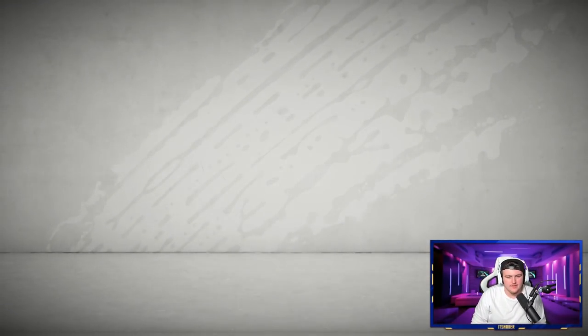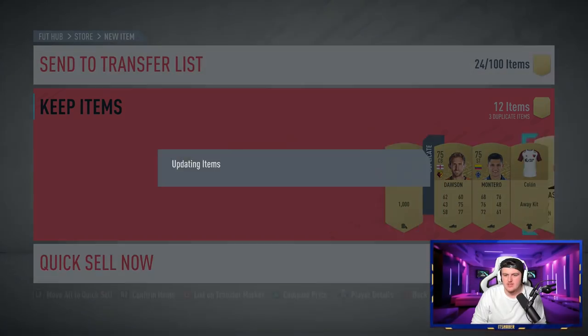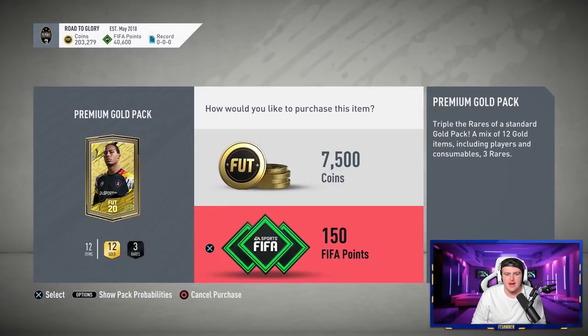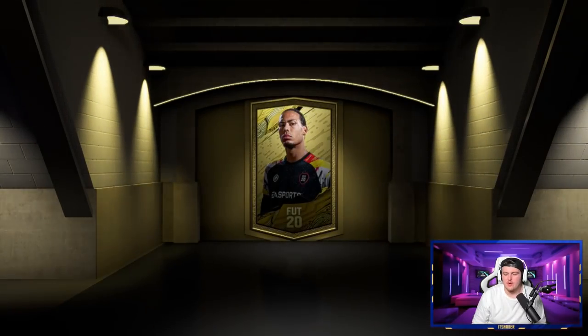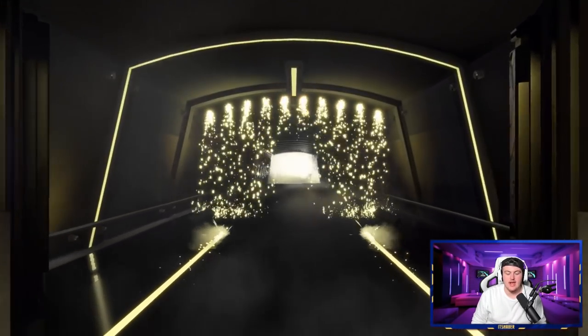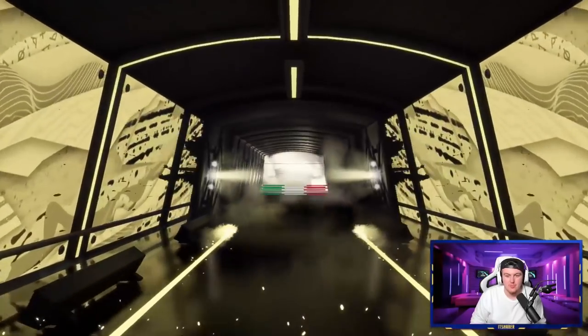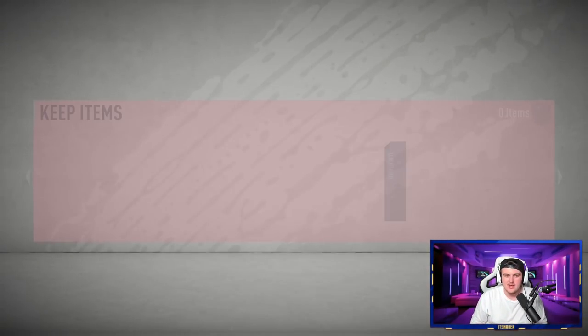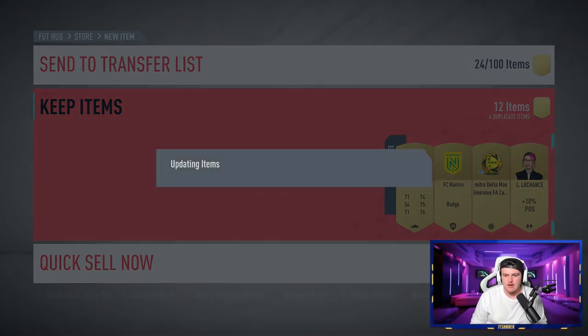Maybe I'll change my badge and kit to see if that's going to help improve pack luck. We've changed to the Barcelona badge. Hopefully that helps. Don't think it will but hopefully it does. We are starting off with actually an inform. So maybe that is going to help. It's going to be another Pellegrini. Another Pellegrini - I don't care, we're going to skip it. But first pack with a new badge and we get an inform. Maybe our pack luck is going to start turning around. Who knows? That's something not a walkout though - it's a board.